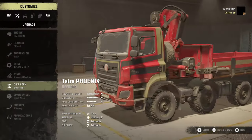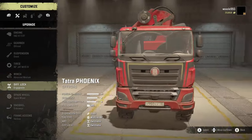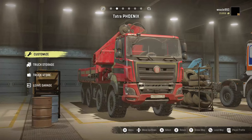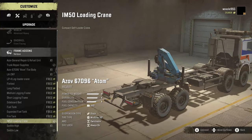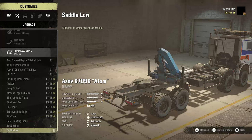Next truck is the Tatra Phoenix. This truck can now equip a bed and a crane at the same time. Previously it could only have the crane or the bed, not both at the same time. And you can actually fit a spare wheel in there as well. The Azov Atom had its center of gravity adjusted, and it can also now equip both a saddle low and crane, and a saddle high and crane at the same time.